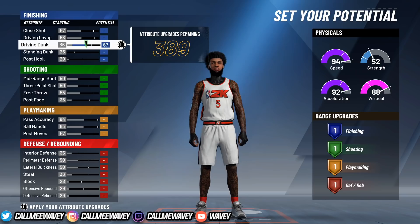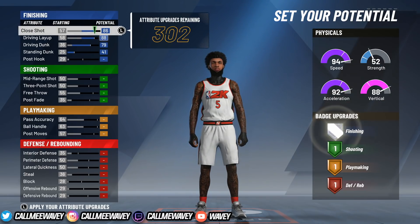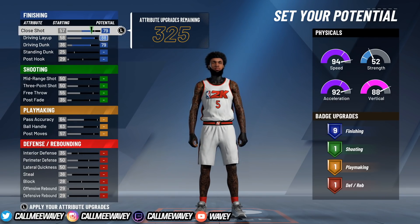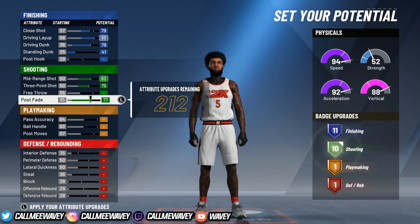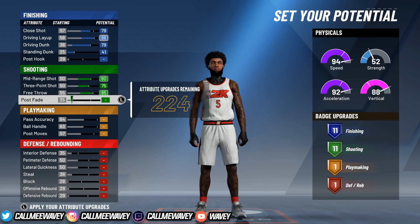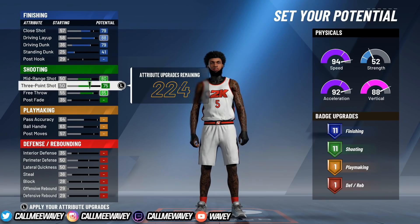We're going to max our driving dunk, max driving layup, then take our standing dunk up and take our close shot up. I'm going to take my close shot down until I get 11 and leave it right there. You can do whatever you like with this - the only reason I max my standing dunk is because I like having it. You don't need it at all, and if you take it off you can actually max out more and probably get even more badges. We're going to max out the three pointer. Free throw I'm gonna max out and make sure it's at 11. Keep in mind I will be using a legend with this, so I'm going to have plus 10 to all my badges.